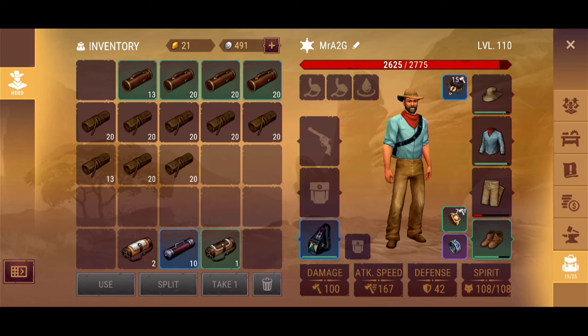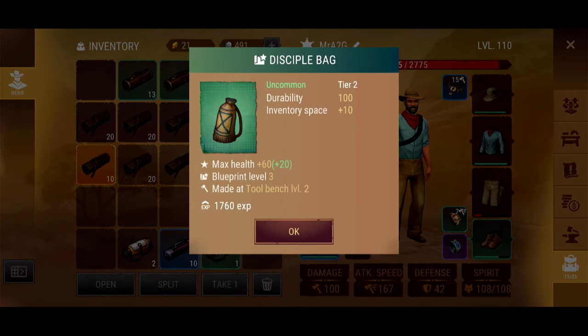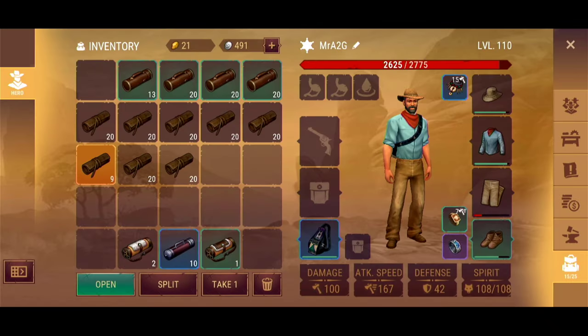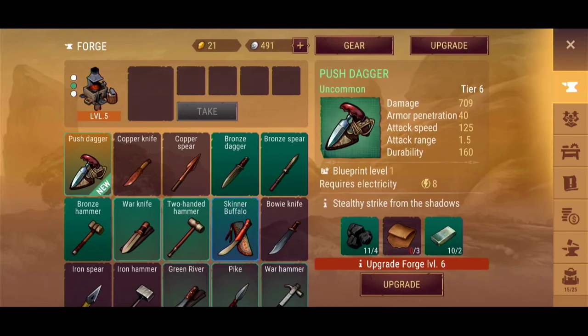That first one was a Deputies — just didn't want to miss out on a tier 6 just in case. The Disciple Bag — that's not new, I've seen that before. Oh, there we go — we got the Push Dagger! 700 damage, amazing! So there's our first tier 6 pull. It only took about a dozen or so opens. 'Stealthy Strike from the Shadows, made at the Forge' — let's go see what that actually entails.